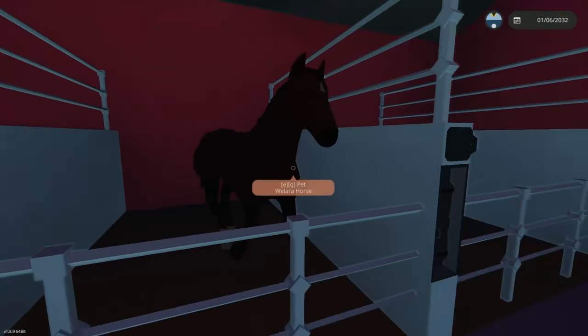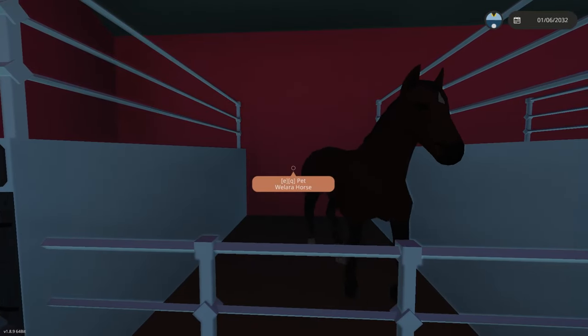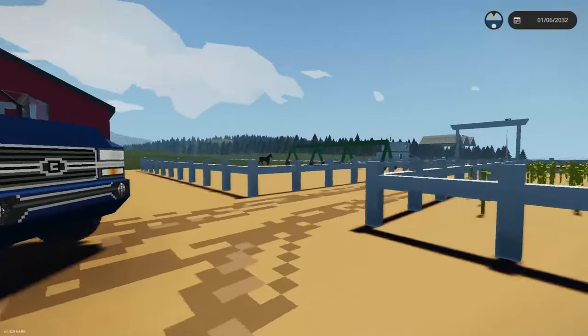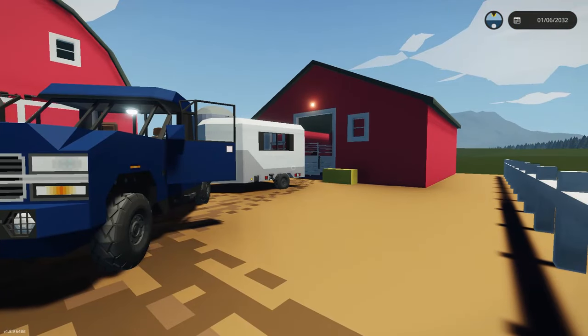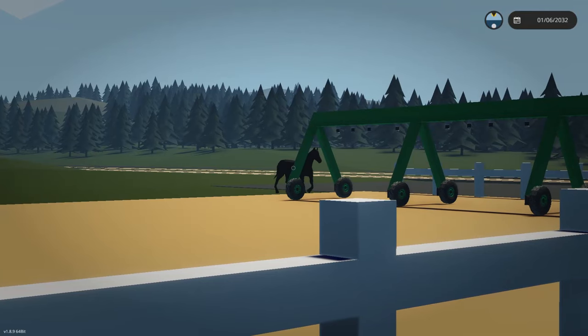Instead of just carrying it and putting it in your seat, you could actually put it on a leash. Obviously people can abuse that — unfortunately that's just the nature of this game, you can do a lot of things. But just as far as the technical aspect of having a horse and a carriage that you can actually maneuver using our little friends, that would be kind of cool.